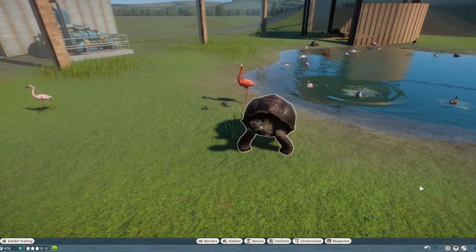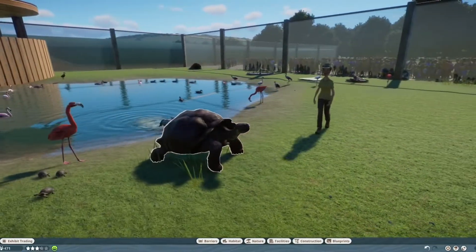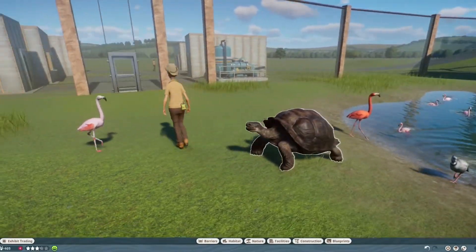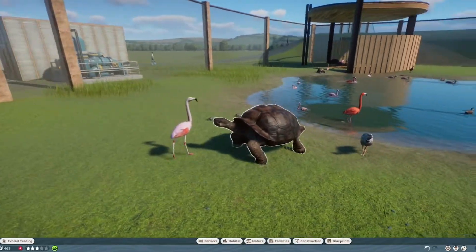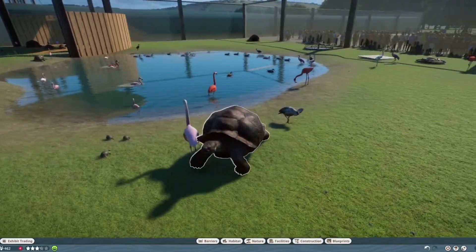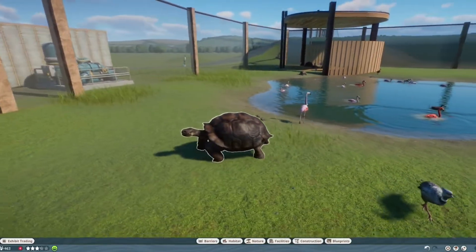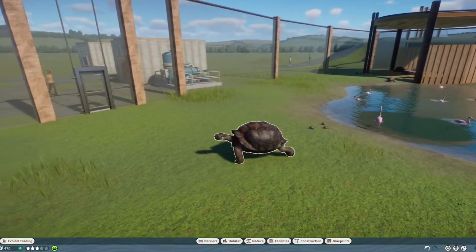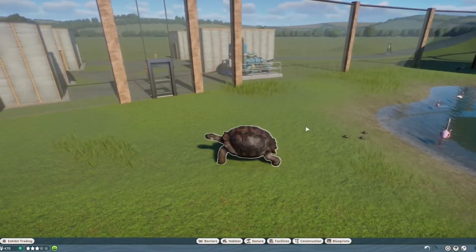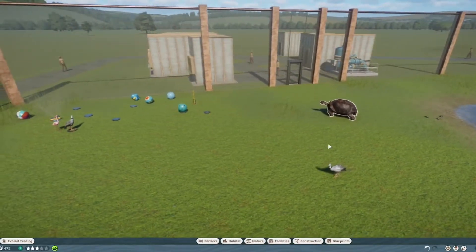Hello everybody and welcome back to my channel where I play Planet Zoo. My name is Nisse and today we're going to go over another mod. This is the Santa Cruz Island Galapagos Tortoise, and I'm sure some of you are thinking: why do we need this? We already got a Galapagos Tortoise — Galapagos Giant Tortoise, actually.